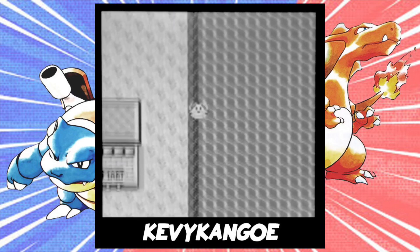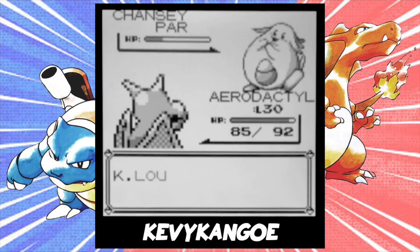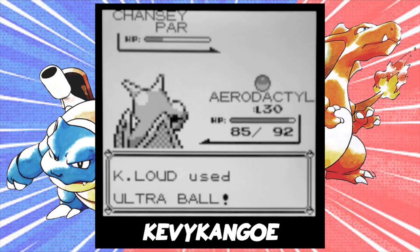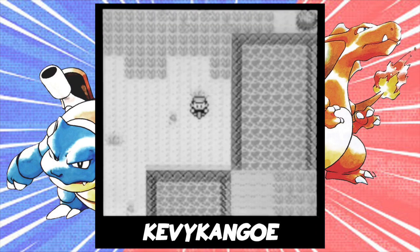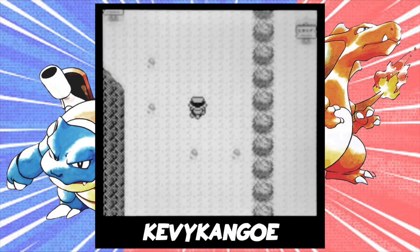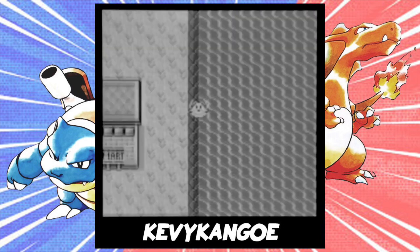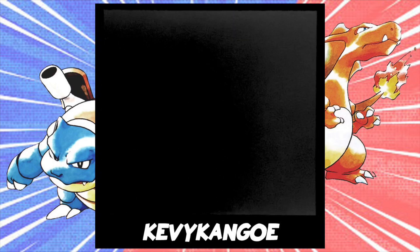Here's a short clip of me catching one. Finally, Tauros is more likely to be found in the last area of the Safari Zone. Repeat the same steps as before, and you'll eventually be able to catch one on Cinnabar Island.